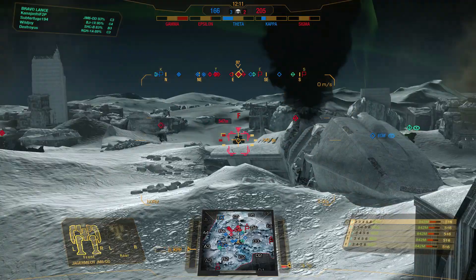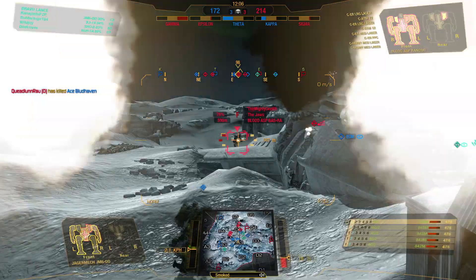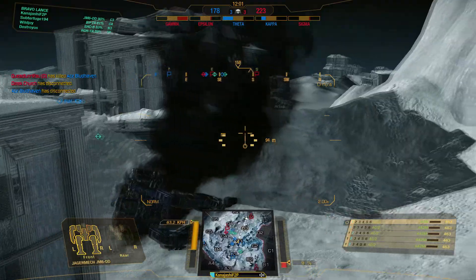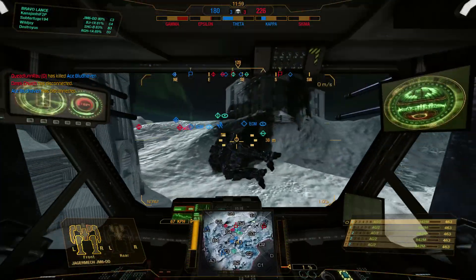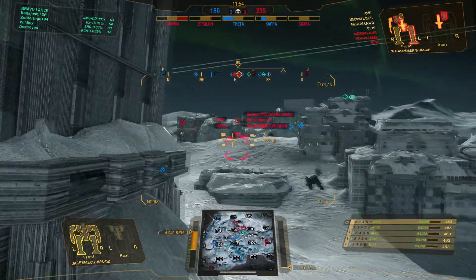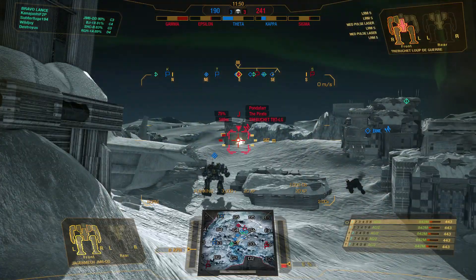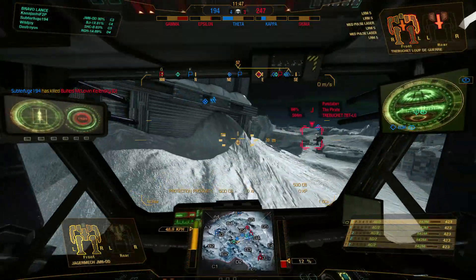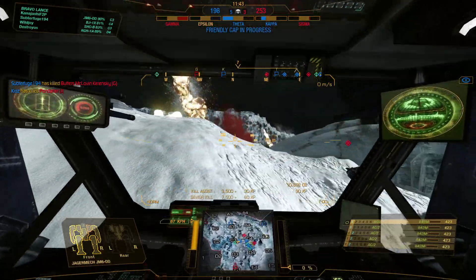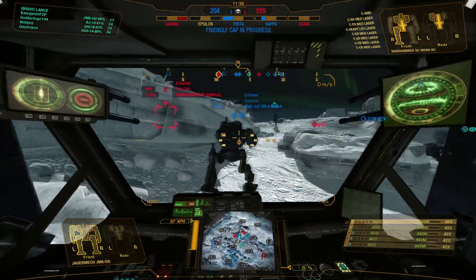Oh oh, this Bloodasp doesn't like life - Bloodasp Foxtrot, right torso crit. Hopefully that gets taken off relatively quickly. Trebuchet can suck my dakka. Tis the nature of this game. We will continue to rotate around the dropship until one team earns complete victory.